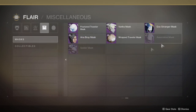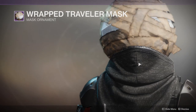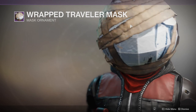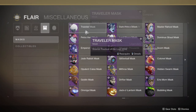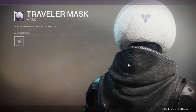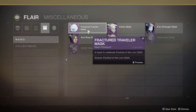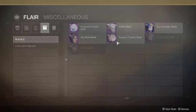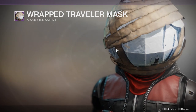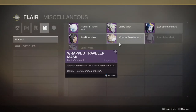First one is Wrapped Traveler Mask, which is weird considering this is actually bigger than the Traveler Mask, the basic one. It's actually a lot bigger. I wonder if it's as big as the Fractured. It looks like it's as big, maybe — oh, it looks bigger. But yeah, the Wrapped Traveler Mask is cool, I guess.